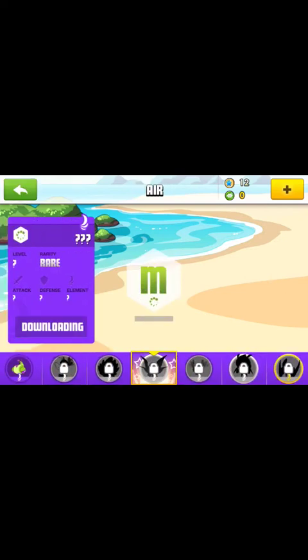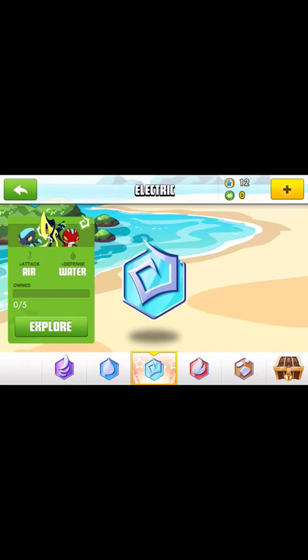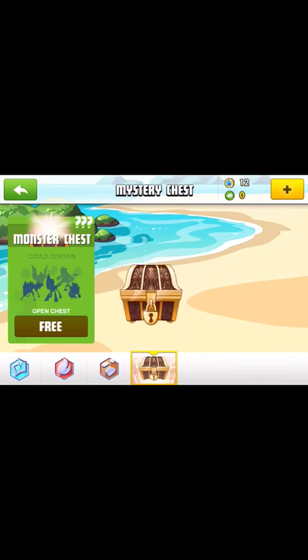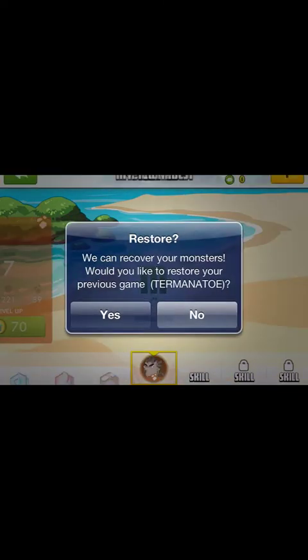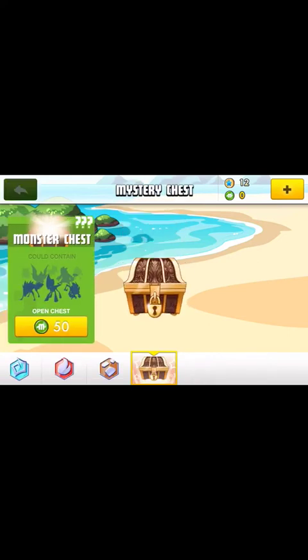So there's a chest in the beginning, like I told you, that you open up and you get any monster in the game. You go to the chest and it says freeze, so you open that and you get... I got a common. No thank you.